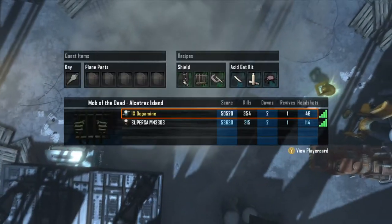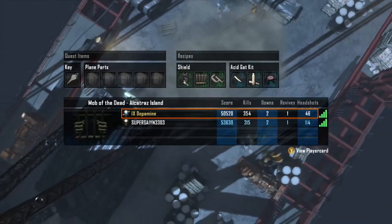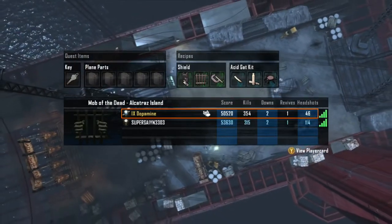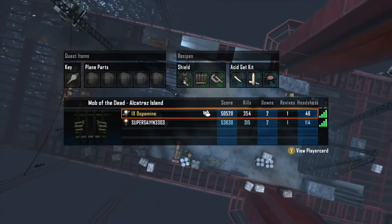Well, that was pretty cool guys, right? So as you can see, Super Saiyan killed me and that ended the game. That's it guys, now you'll have the achievement Pop Goes the Weasel. Hope you guys enjoyed. Dope, out.